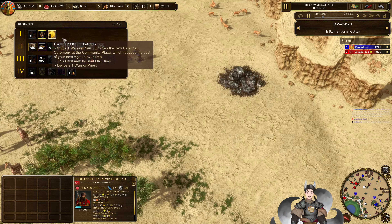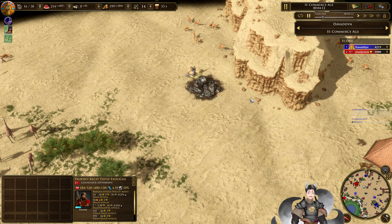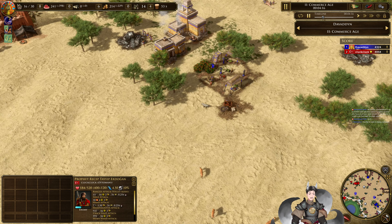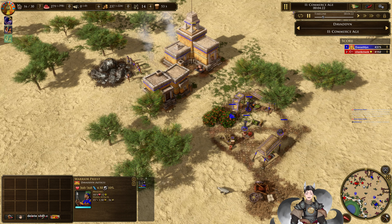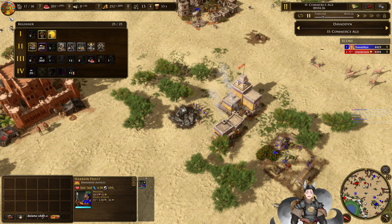I think people sleep on this card too much. Right now he is using Warrior Priests to build Warrior Priests. He got the triple additional Warrior Priests there, so four Warrior Priests building more Warrior Priests — very nice. You can get number five from here as well.